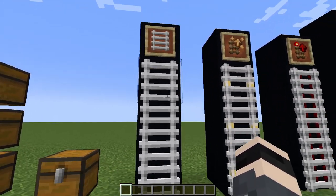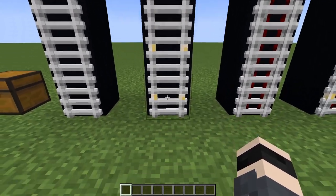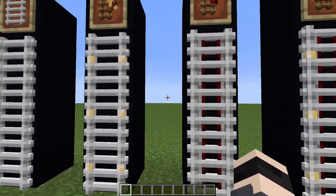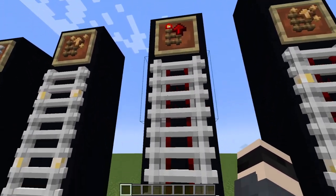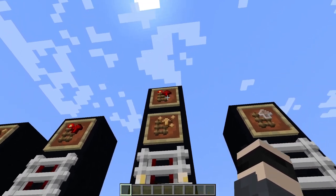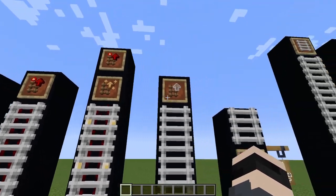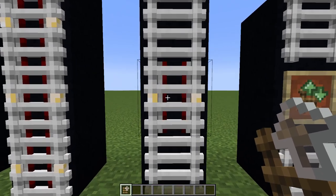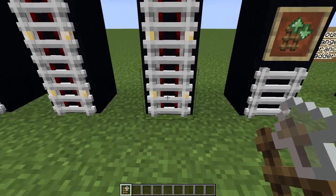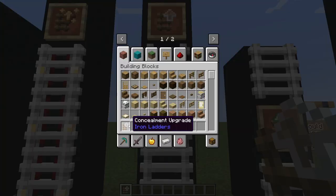Here I have the showcase of the ladders. This is just a normal iron ladder. This one has the glow upgrade — it has those yellow dots that glow at night so you can differentiate them. Then this is the redstone upgrade — it has red lines running through the middle. But if you combine glow and redstone, they will have both yellow dots and red lights running through them. And this is the concealment upgrade, which basically hides the ladder upgrades. As you can see, all of those ladders are upgraded fully, but I hid them with the concealment upgrade.